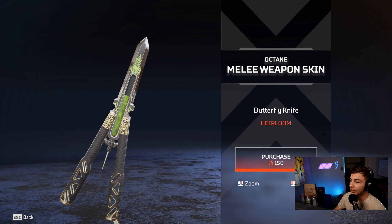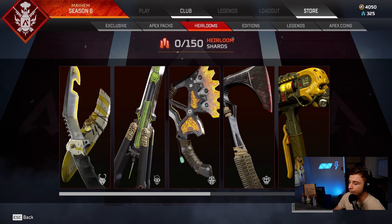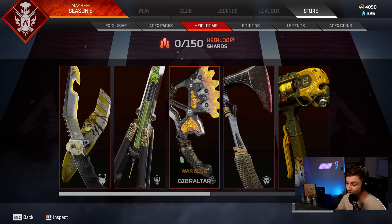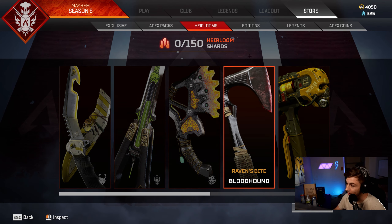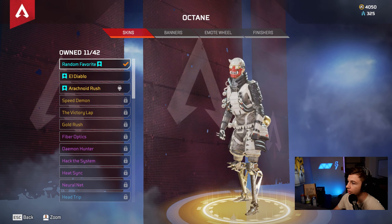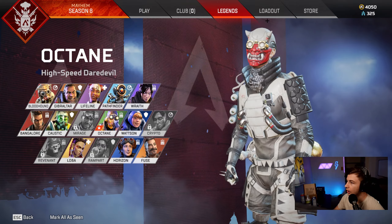So we're going to try to get this heirloom — that's our goal. We're going to try to get the Octane heirloom. I really love Octane, he's probably one of my favorite characters to play, and let's just try to see what we can get.